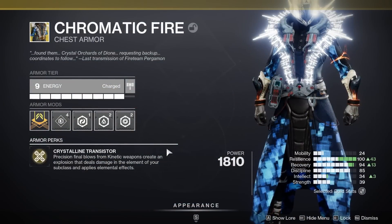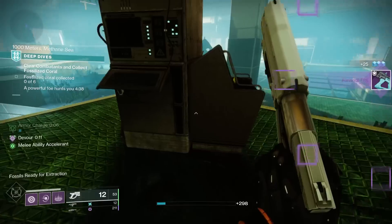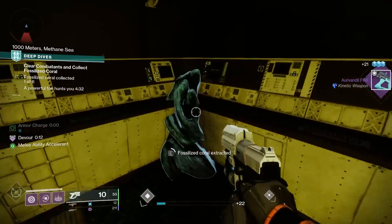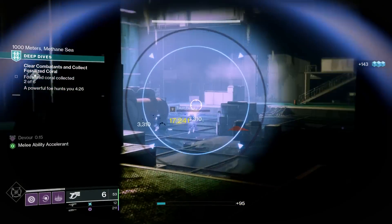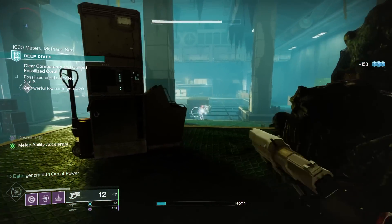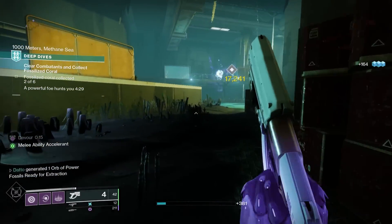Next up, we have Chromatic Fire. This didn't really get changed so much as it got buffed — larger explosions, and the explosion adds some kind of subclass effect: blind for arc, scorch for solar, weaken for void, slow for stasis, and sever for strand. To maximize headshot kill potential, I busted out Forerunner since your crit damage is really high and can one-shot a good amount of targets, although if you cannot one-shot the target, you will be burning through ammo really quickly. Other weapons I'd consider are Hawkmoon, maybe Huckleberry, Ace of Spades, Wishender, or Outbreak Perfected.